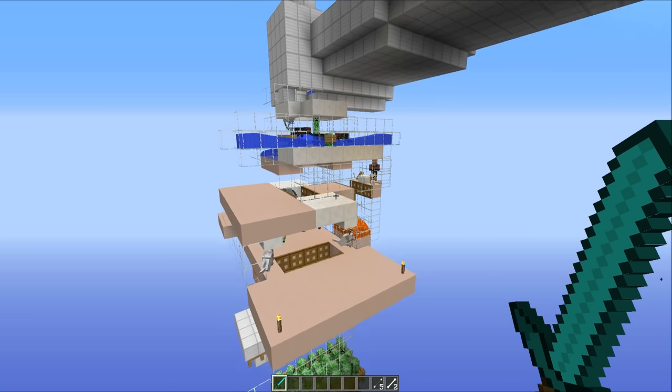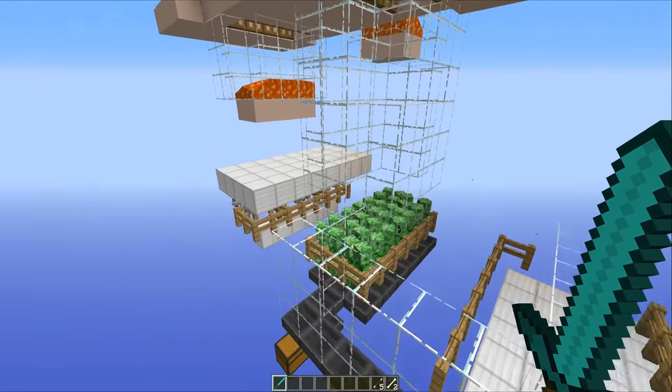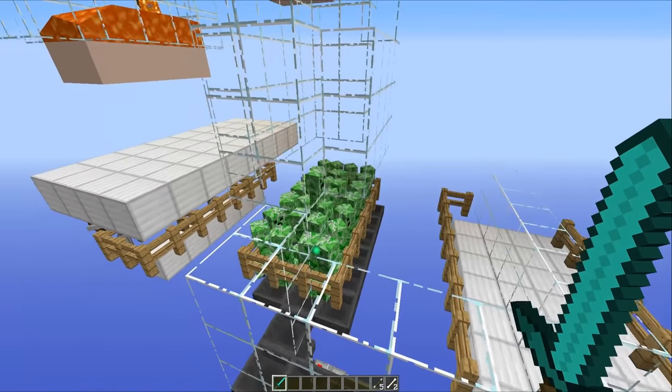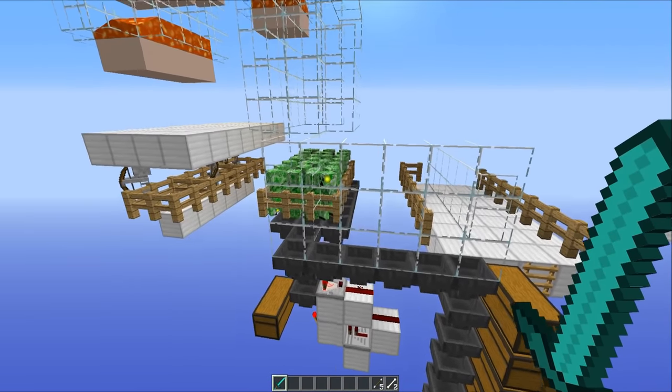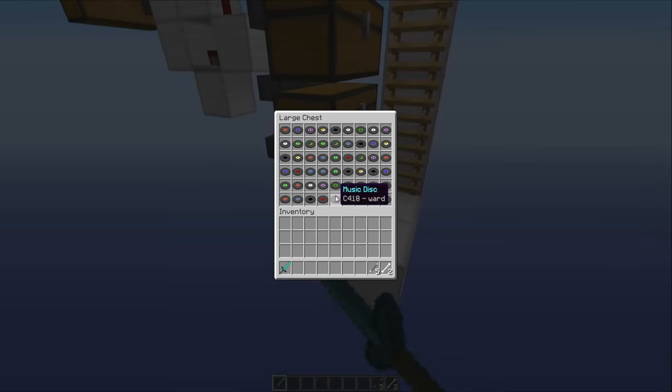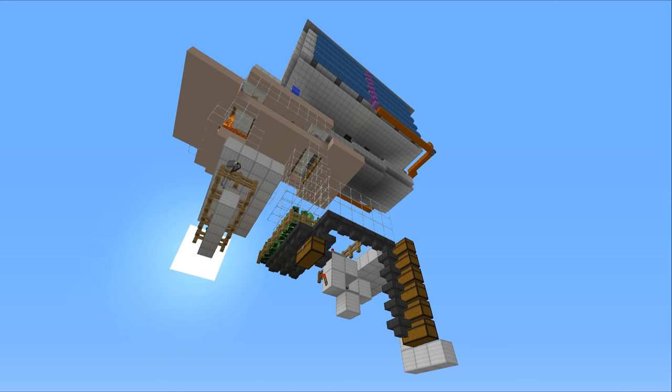Finally, heading down to the bottom section — you all know what goes on here. I stand there, the creepers are there, and the skeletons are over here. Nothing too much to explain in that department. But if we just head down to the bottom you can see that we have got ourselves tons upon tons of music discs, and that's all that matters. For those of you who want to take a closer look at the redstone behind this thing, or perhaps want to play around with it yourself, as always there is a world download in the description for anyone that wants to check that out.